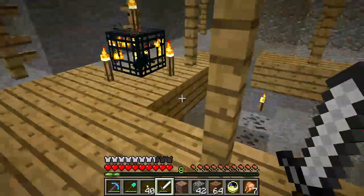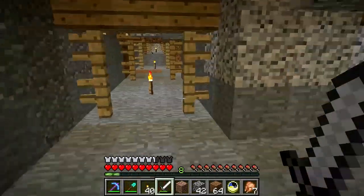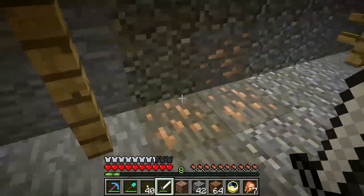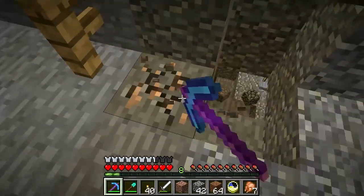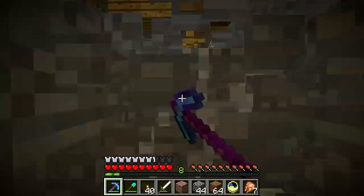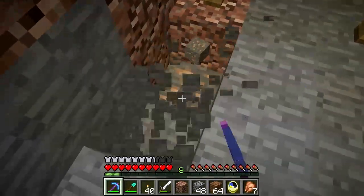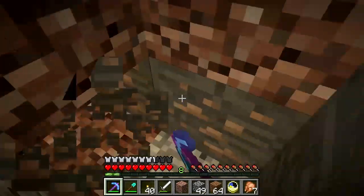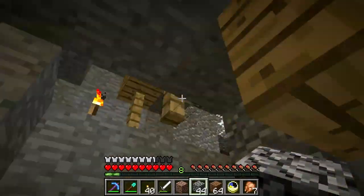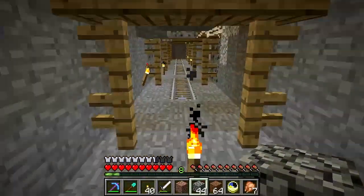And then of course there's this thing — cave spider spawner. Maybe I should set up a trap around this thing. I've got its coordinates located and I'll think about doing that. In the meantime I'm gonna see if I can find the way out of here, because this is, as I expected, a freaking maze. I hate these little rabbit warrens. I can't just leave all the signs here — that would be wrong, wasteful. Alright, I'm gonna see if I can find my way out of this freaking joint and I'll catch up with you back at the base.